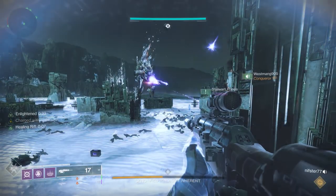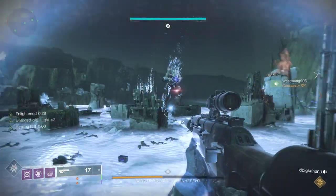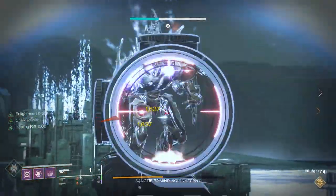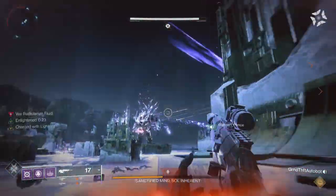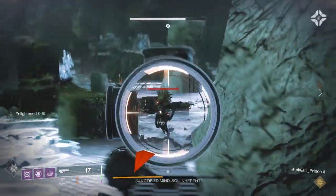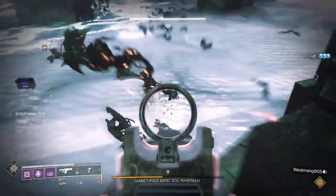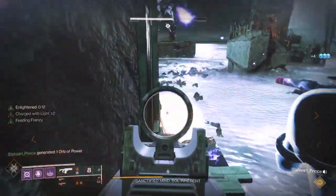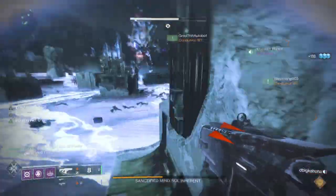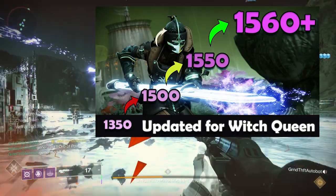The first way to get XP is to play through the legendary campaign. You can play through the normal campaign, but legendary is recommended for two reasons: more difficult bosses and more adds means more XP, more glimmer, and more drops to help with power leveling. Also, when you finish the legendary campaign, you'll get a full set of 1520 gear, which will be over your power cap.